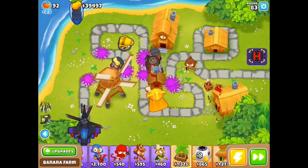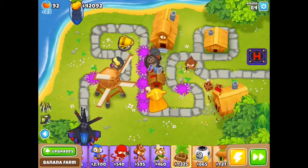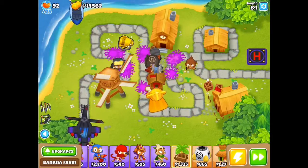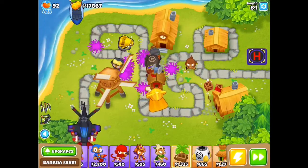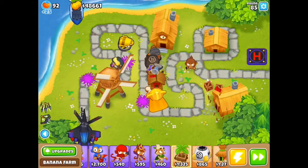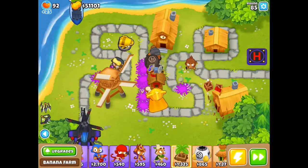But one thing's for certain is that when I have this tower, I have used it. The Apache on its own, without the Apache Prime upgrade, could basically take on round 80. That allowed you to save up for the Apache Prime and then take out round 100. It was simple as that. This tower was so broken.